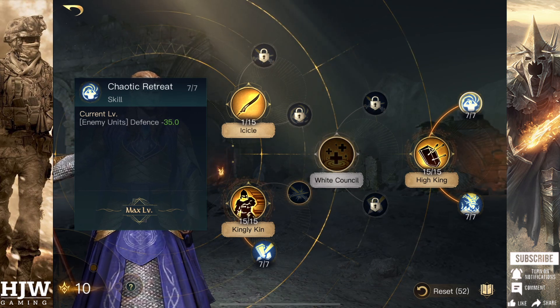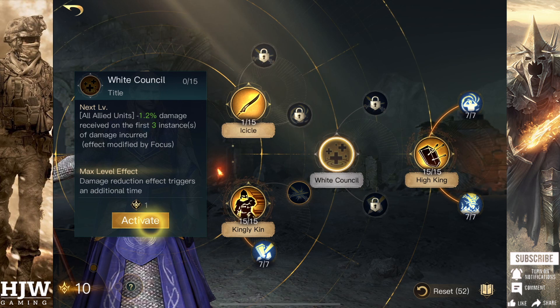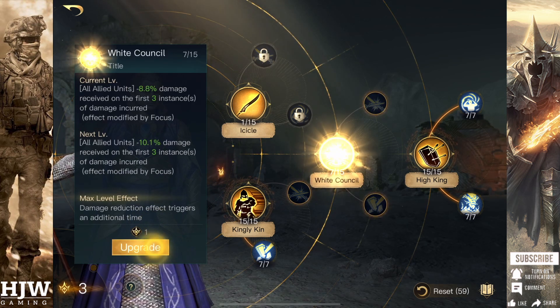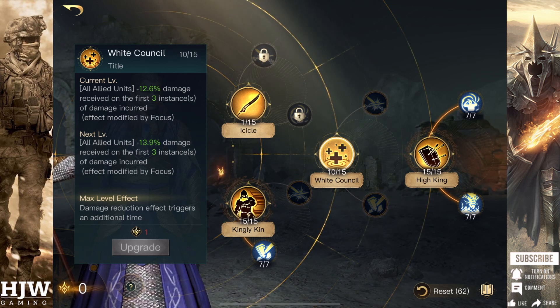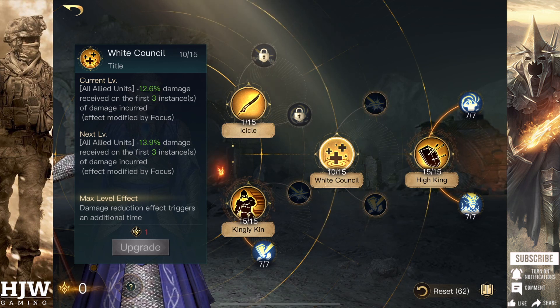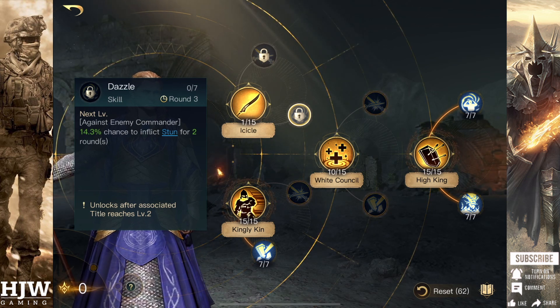Any remaining skill points I would recommend putting into the White Council skill tree. I can get it up to 10 skill points, reducing damage taken for my allied units' first three instances by 12.6%. If you have more skill points, definitely maximise this to get that damage trigger an extra time. If you're ranked 15 or above, once you've maximised the White Council skill tree, you can put one more point into Icicle to start putting points into the Dazzle skill, granting a chance to stun the enemy commander — though this is niche as not many people will have a tier 3 commander at that respect level.